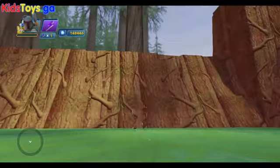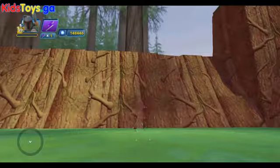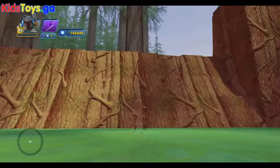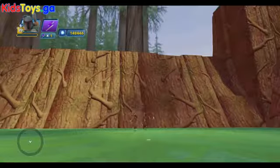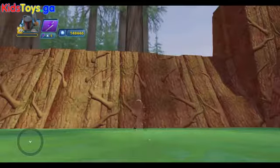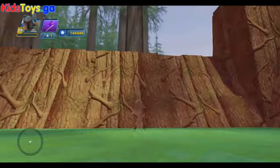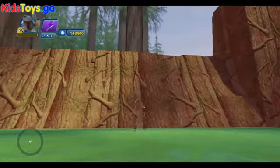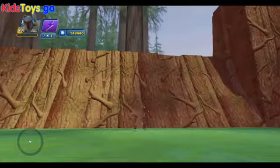Hey folks, it's Dan from DisneyInfinityCodes.com, and I'm here inside the toy box of Disney Infinity 3.0 taking a look at all the awesome textures and sky domes that came with the Star Wars Disney Infinity Starter Pack. This one is really cool — it is the Endor theme, the moon of Endor, a really cool forest-inspired Star Wars texture and sky dome.